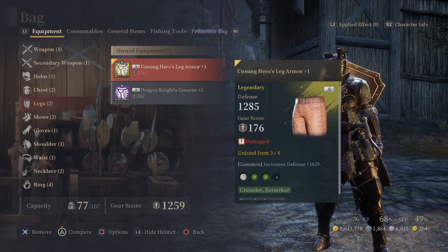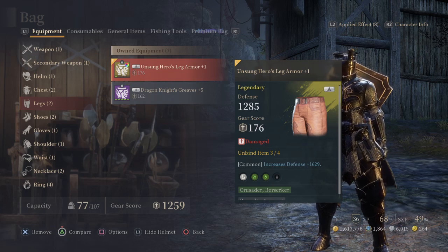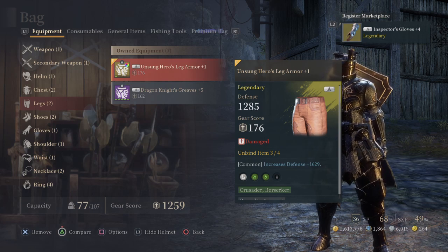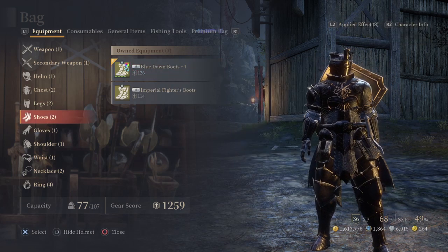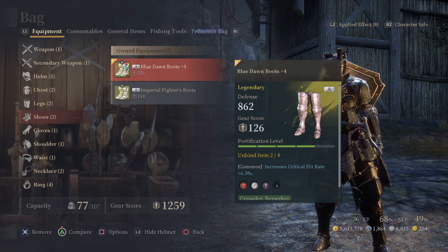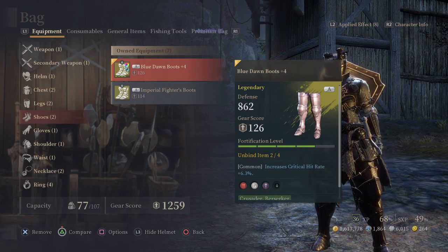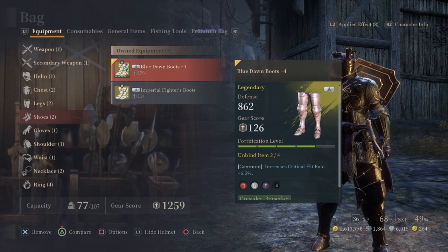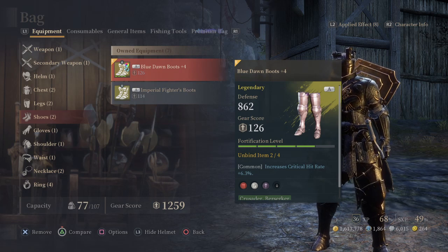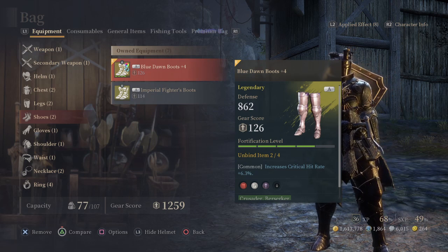For legs, you want Unsung Heroes leg armour. Mine are damaged because I'm trying to upgrade my gear as much as possible. For boots, you want Blue Dawn Boots — try and get the highest crit rate roll if you can. Unsung Heroes boots are also good.